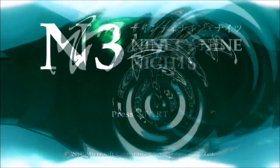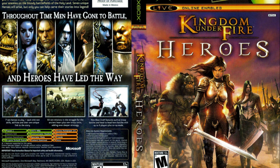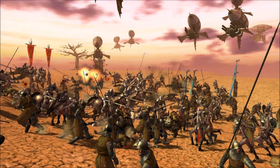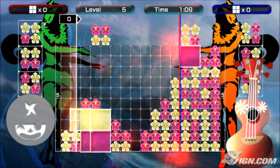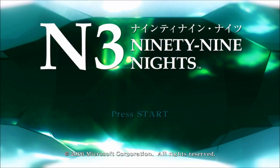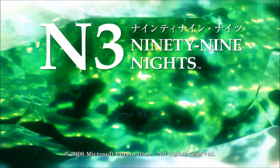Without further ado, this is a hack and slash game known as 99 Nights. This game came out back in 2006 and was made by Fanagram, who made the Kingdom Under Fire games for the original Xbox — my favorite games for that system. The other company that helped make it was Q Entertainment, who made the Lumines puzzle games that I love, so that pretty much made me interested in this game alone. Plus, I got it for four bucks, so I said why not.